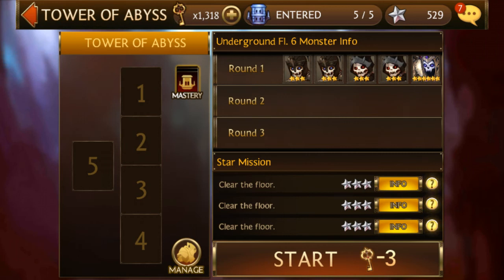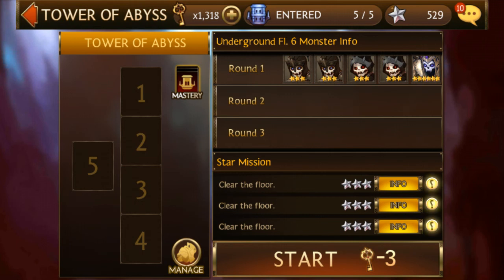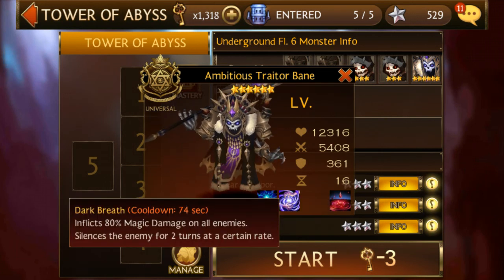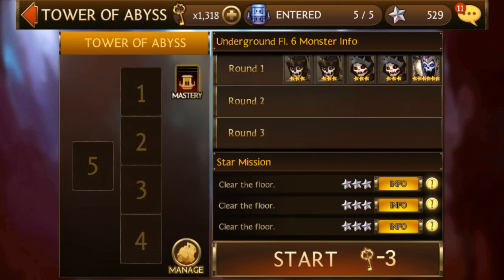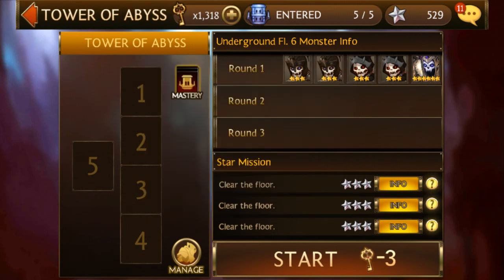Wow, cleared the floor. As long as the floor is cleared, stars can be acquired. No conditions. We've got decreases block rate, silence, critical rate boost, blind, and increases their block rate. This looks really basic so it looks like tomorrow's going to be pretty easy. I'll give that one a try tomorrow.